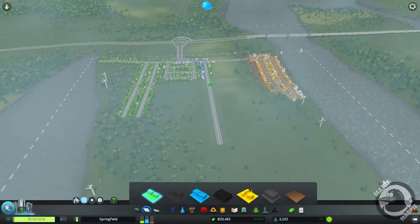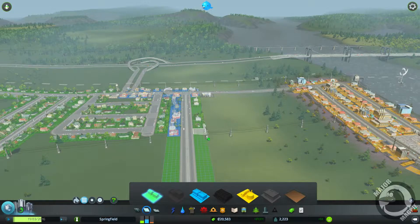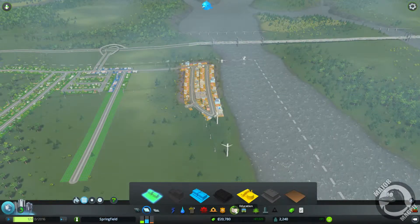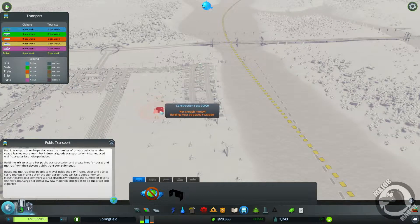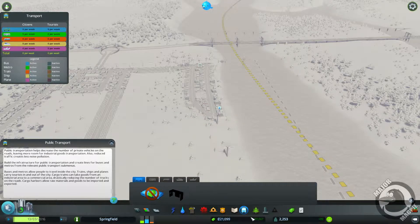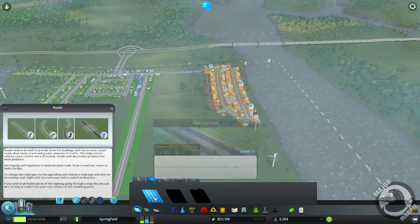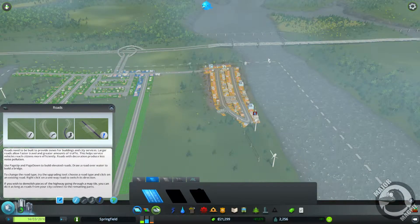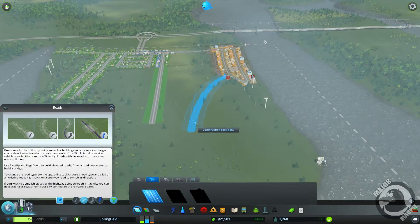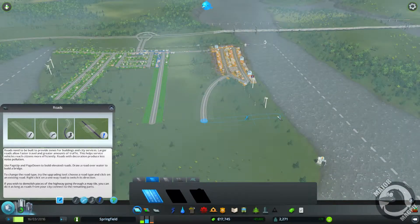That area is going to be residential again. I did want to do more factories — got 20,000 still to play with. I want to do transport as well, but that's 30,000 to build, so I've changed my mind on that. That can wait till later. We're going to add a nice curved road and just run it down toward the water.